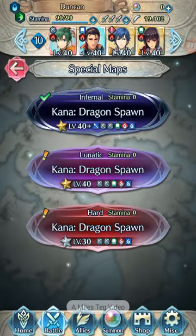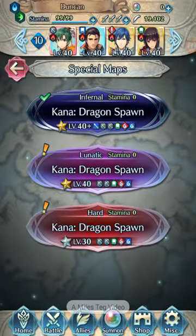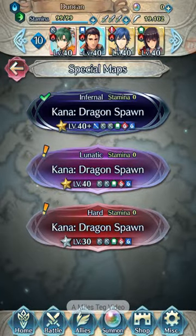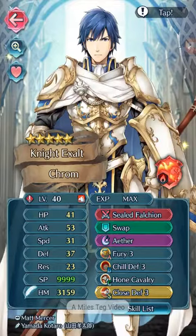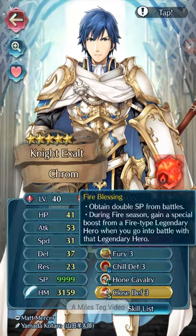Unlike other times you've seen my videos, I'm picking Exalt Chrom. Why? Because Sealed Falchion — it gives him plus 5 whenever he's less than 100% HP. And that general plus 5 turns him with an attack of 58, 36 speed,